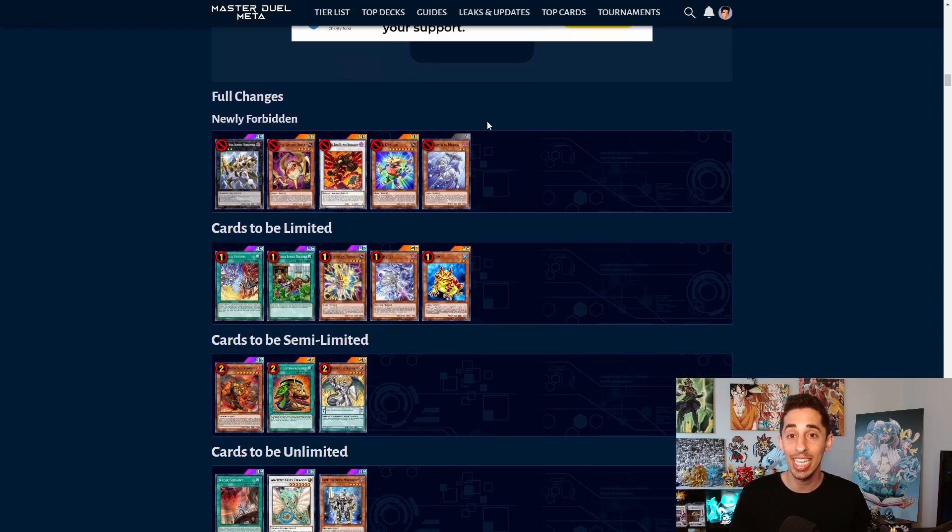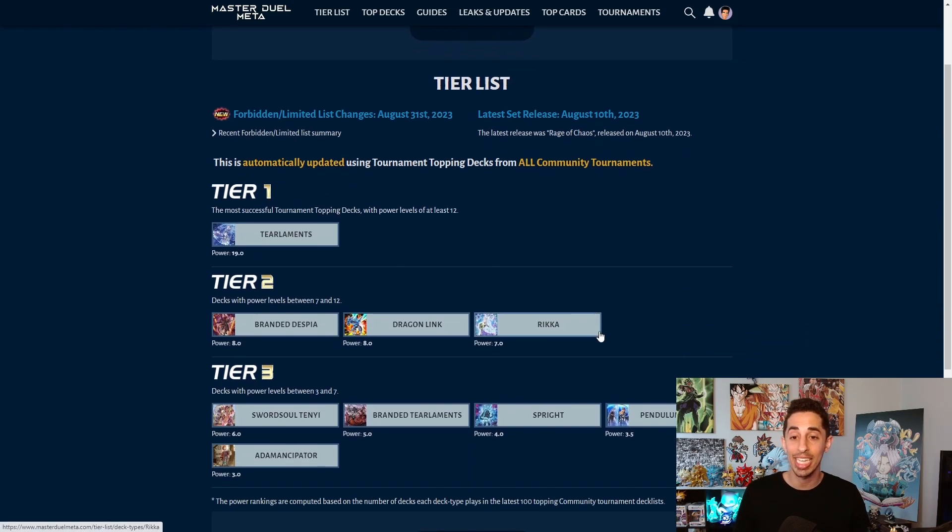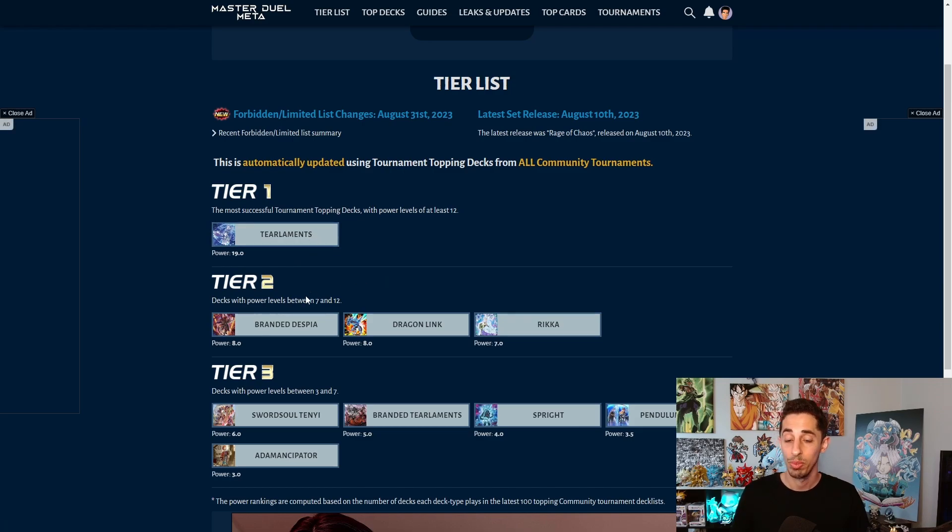Looking at the overall tier list, almost every top tier deck is hit in some way. Tear Laments got a big hit, Branded Despia is getting a big hit, Dragon Link and Rika are going to get huge boosts. Branded Tear, Sprind, and Adamancipator all take big hits. This is going to close the gap between rogue decks and top tier decks — you'll start seeing Pendulum Magicians, Sword Soul Tenyi, and decks that weren't getting attention creep in. I hope Dragoon can come into the game from this. The ban list is in effect August 31st, so we have about 9-10 days to enjoy Branded Dark Magician.